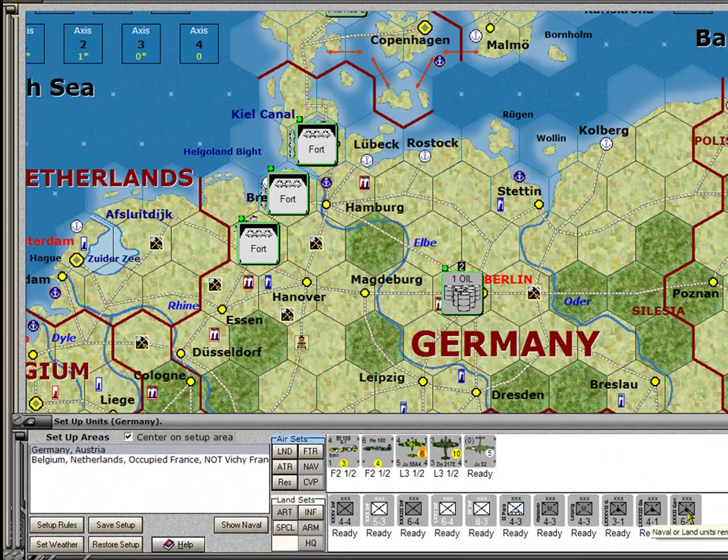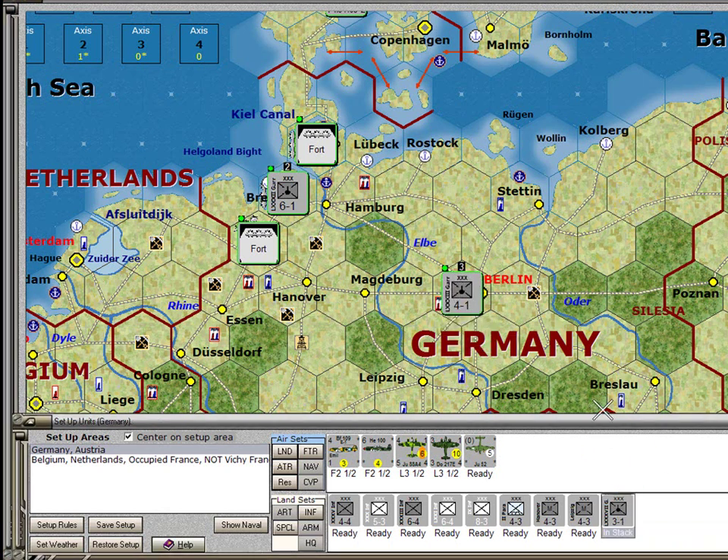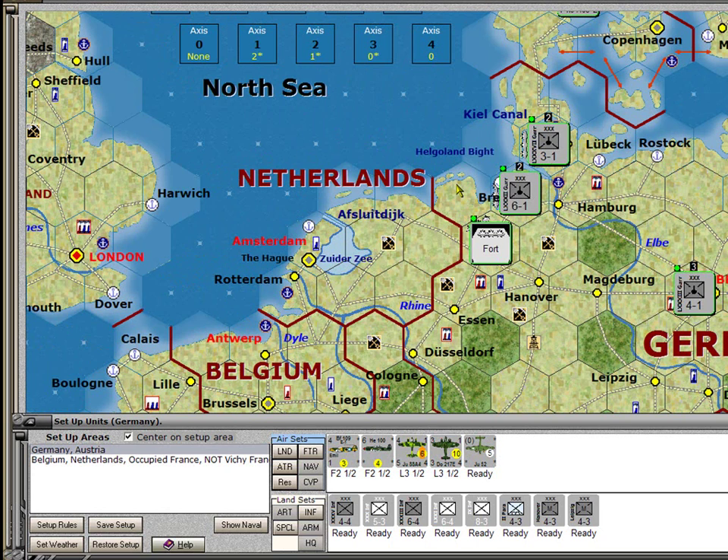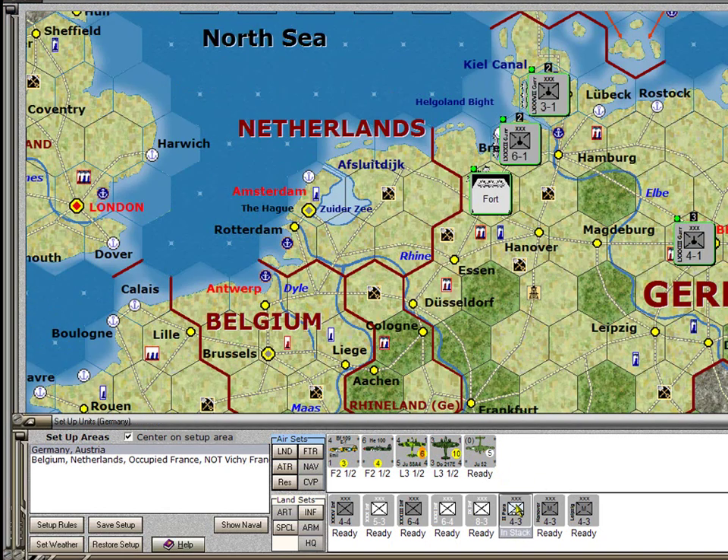I'll take the best garrison unit and place it in Bremen, the next best in Berlin as paranoia against parachute drops, and another in Kiel. For the paratrooper and its air transport, I want to stack them together with the threat of a paradrop. If I place them in this hex, I am 5 hexes from Harwich, so I could threaten to invade Harwich. I'll place the paratrooper there and give it the air transport — that's a threat on Harwich. When the Commonwealth sets up, they're probably going to worry about that.